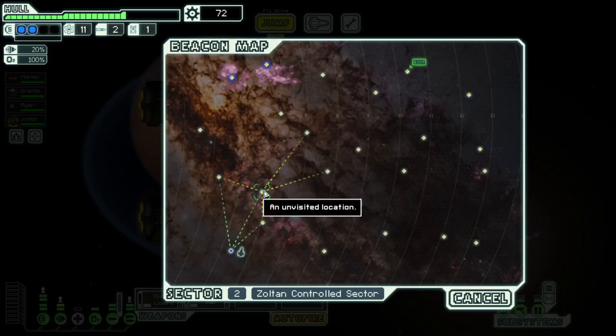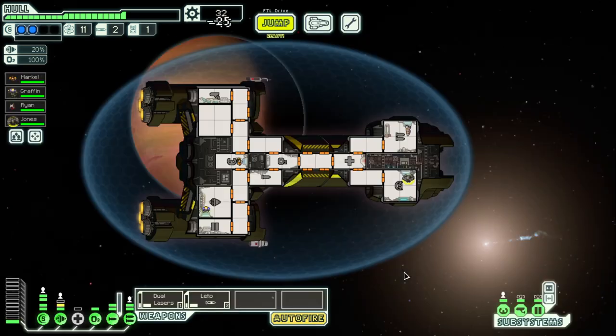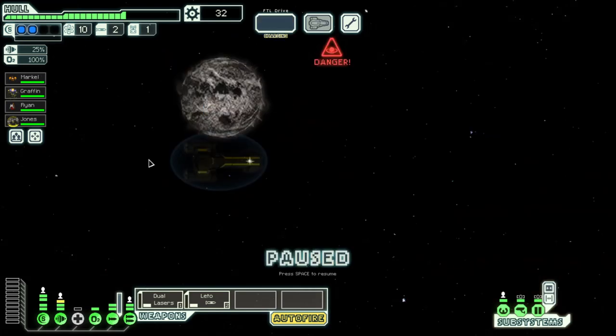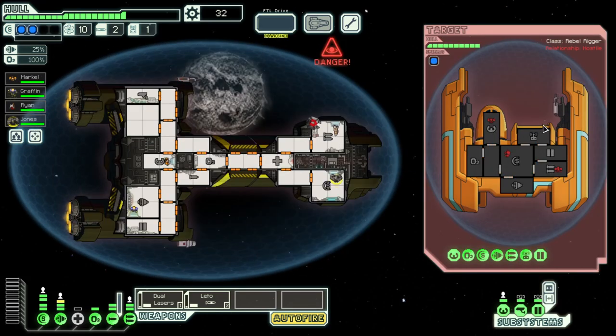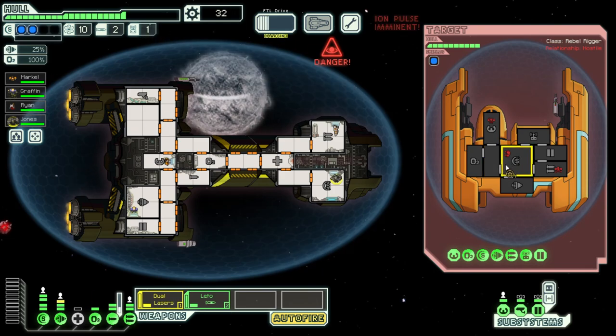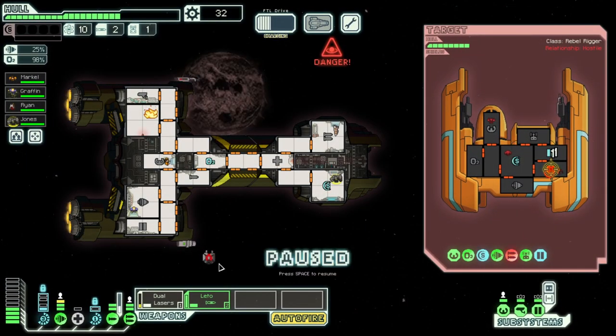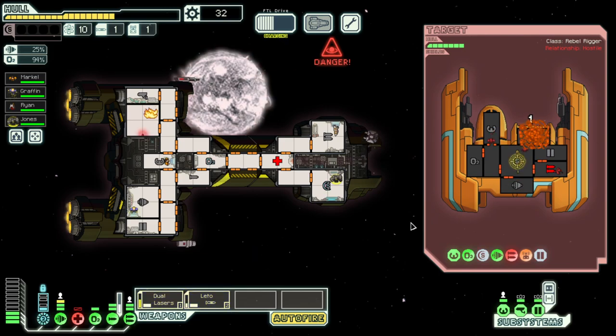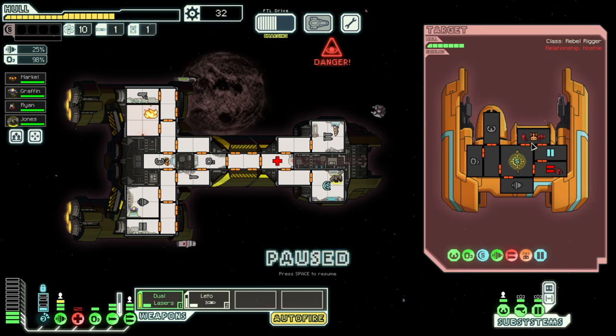Still no store. With 72 scrap I think we need to get one more engine level — 25% dodge feels a lot better. We go into the nebula. Ten fuel — god damn it. They can't hurt us but the pulsar is going to make things difficult. We'll just let the ion pulse take their shields down and wait to fire. Made a mistake — I should have gone for drones. The drone's hurting us so we quickly fire the Leto. Their drone is down — we need shields back fast.